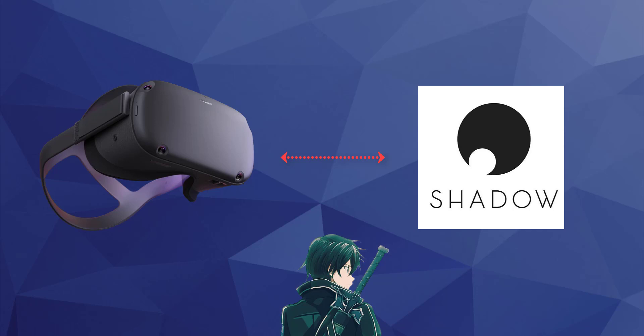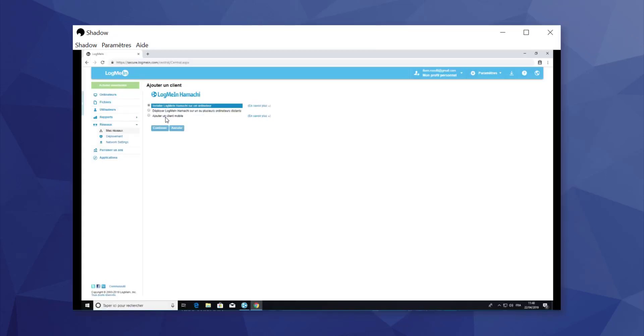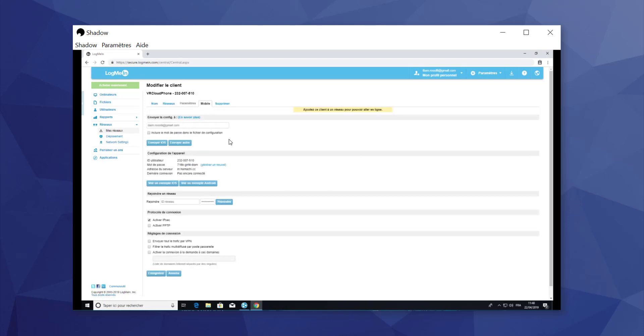You can do the same with other headsets. Go to Network, click on 'Add a client.' Add a mobile client and write the name of your client. Then click on 'Activate PPTP protocol.' In 'Add a network,' enter the name of your network and the password, then click Save. You will have a login and password for your headset. Then add your configuration on the headset like that.